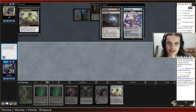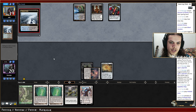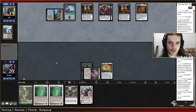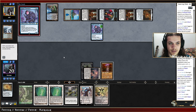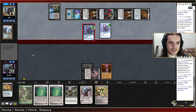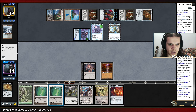They have some unblockable creatures we need to kill as soon as possible. They have Blood Fountain, Mox Amber, and the Kappa. I cannot kill it. The deck seems both bad and good at the same time — we're just dead next turn and I cannot really do anything unless I draw exactly with this Urza's Mine into All Is Dust. I'm not going to kill the thing.